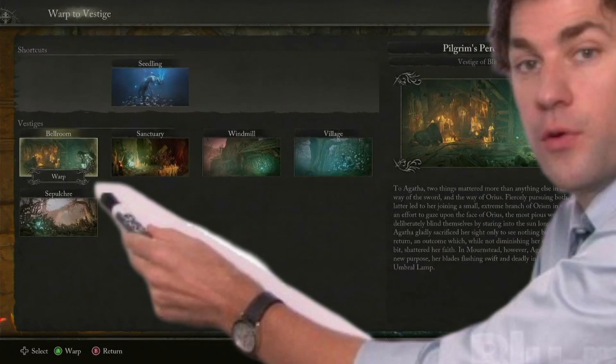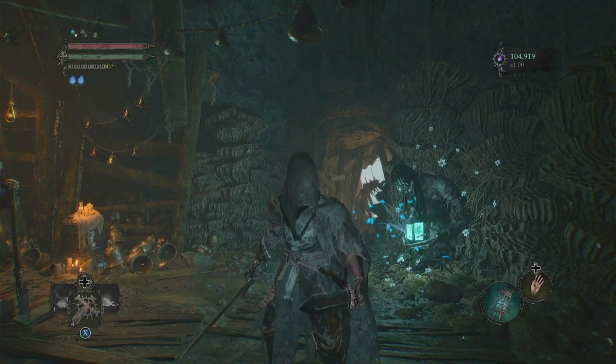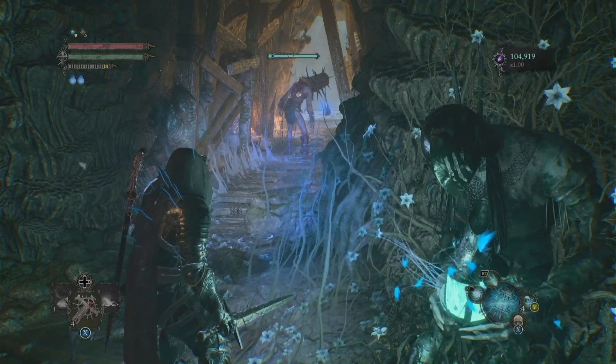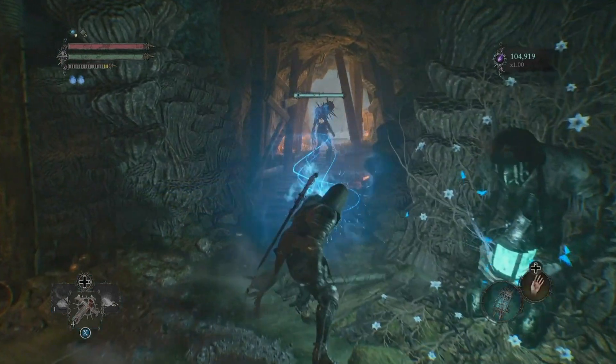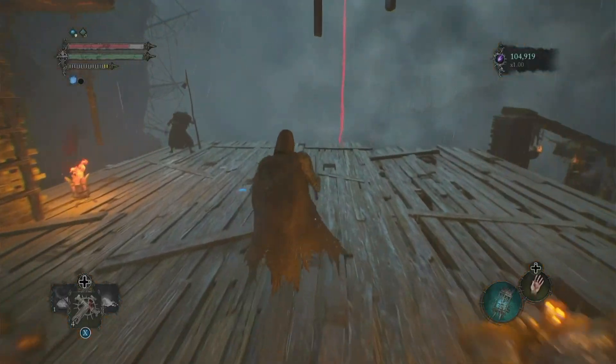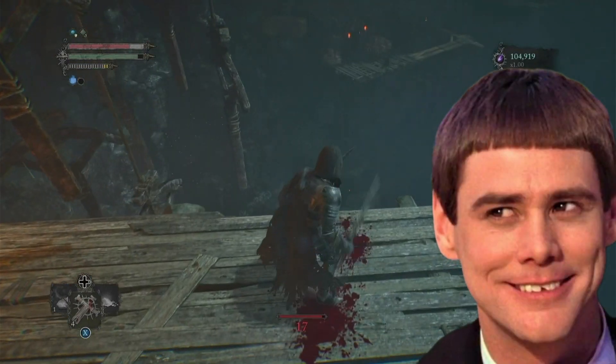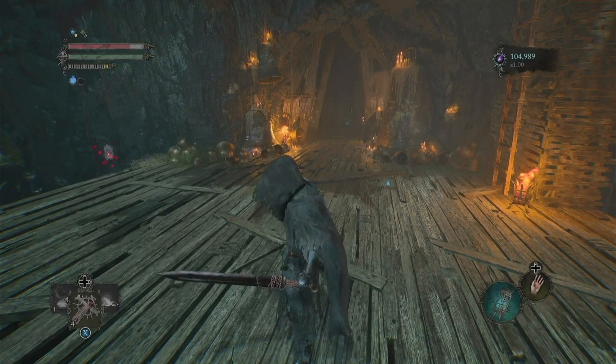First off, what you want to do is warp to the Bellroom Vestige. The task is quite simple. All you gotta do is get past this guy right here. To do that, you soul fry him, pull his spirit out of his body, then you kick the old man off the edge right here, and you wait for the spearhead to come along.